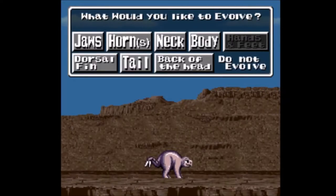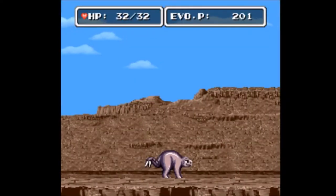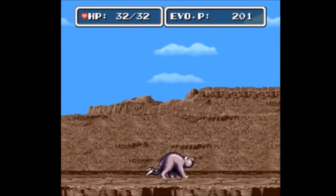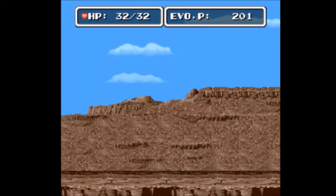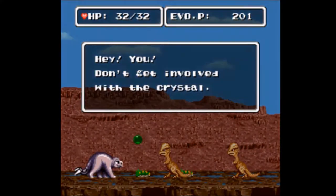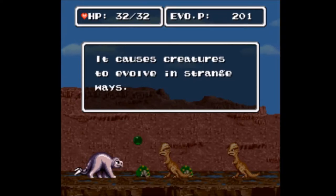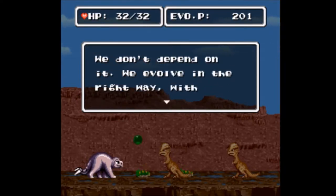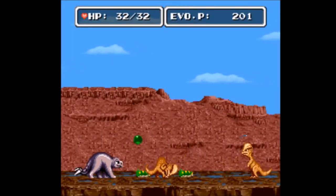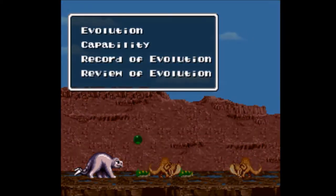That gave us more strength, more defense, and two HP. Let's move - there's a very good grinding spot in this chapter, it is amazing, you'll see what I mean later. A creature says: 'Hey, you don't get involved with the crystal - it causes creatures to evolve in strange ways. We evolve the right way with steady effort.' Yeah, like you're aware of that. Look at my excellent headbutt! These guys just sort of headbutt each other. We already have a green crystal so we're going to leave this one here.